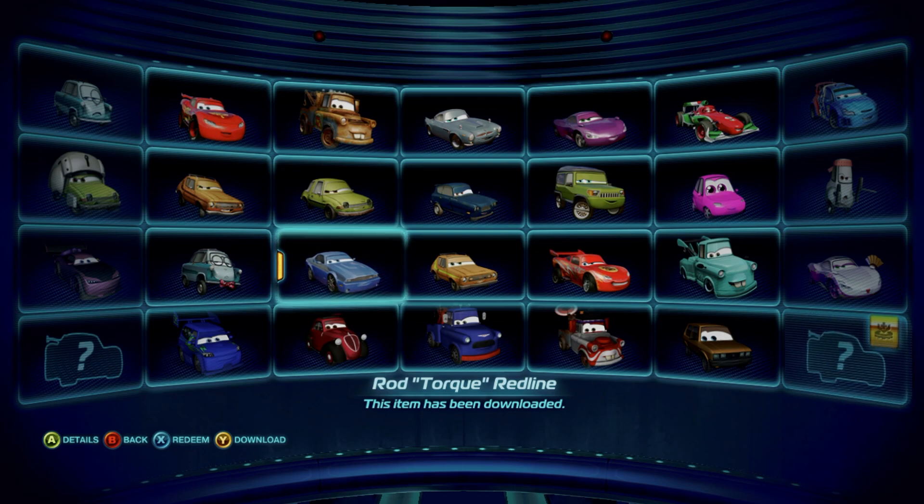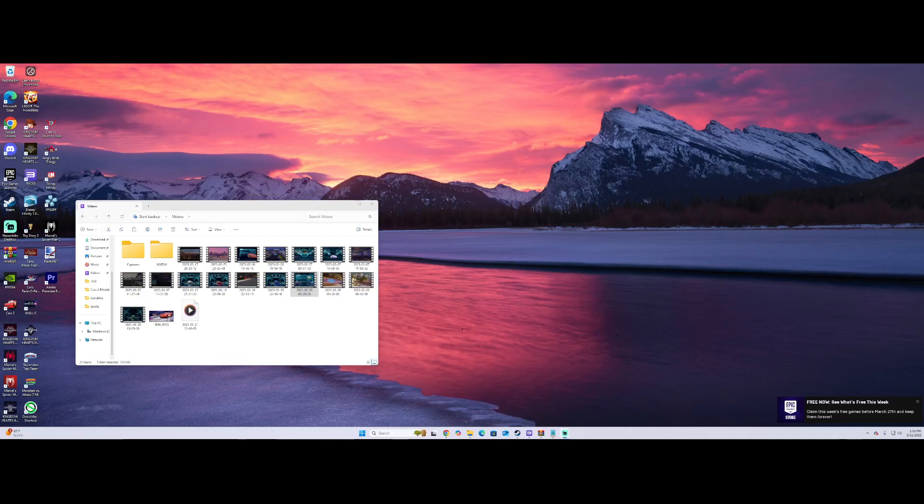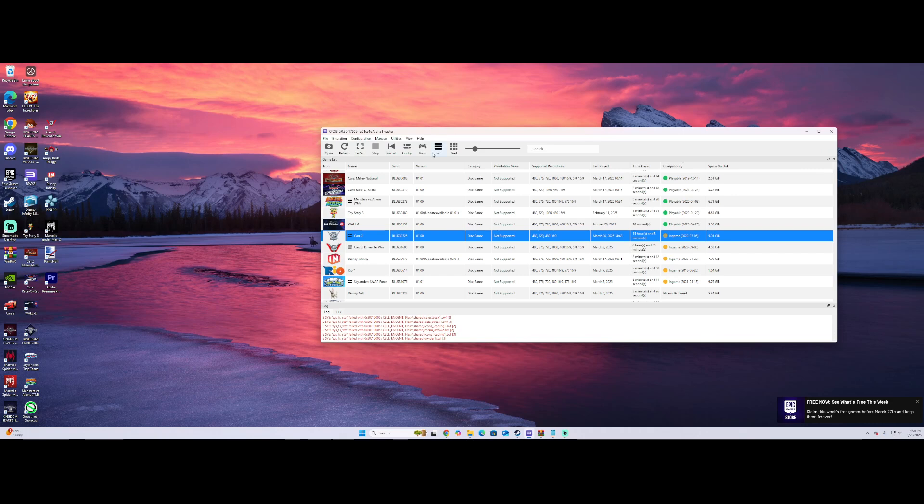Give me a sec - switching over to my PC to show you how to get the DLCs on the emulator. Let me switch my scenes a little bit. When you open up the emulator, I have the DLCs on my external drive but I also have them in my regular files.